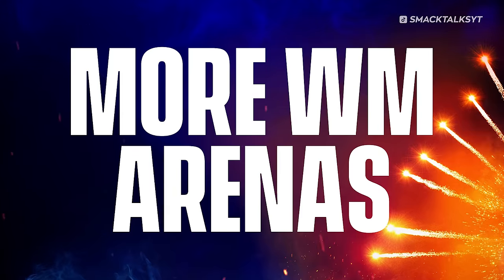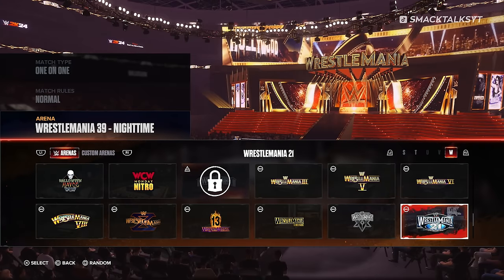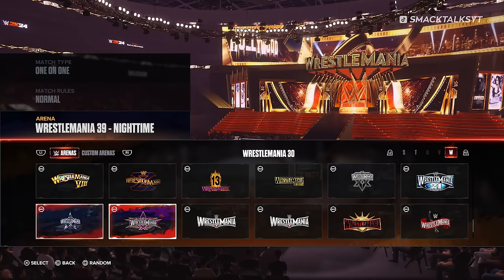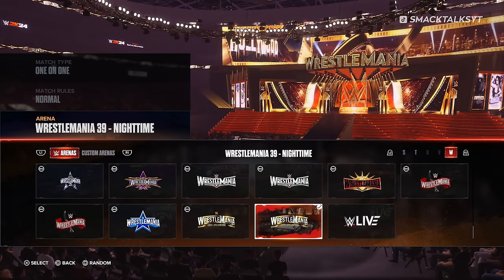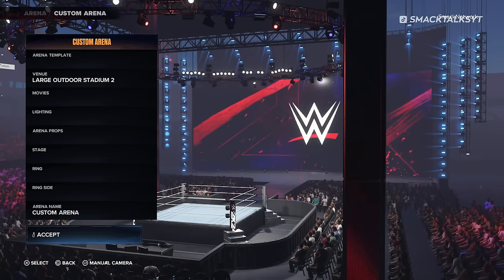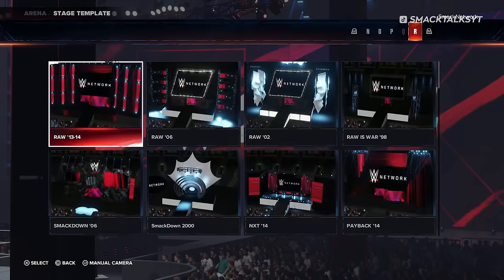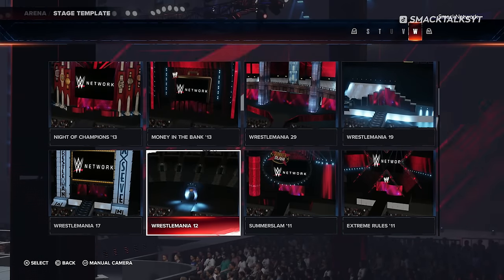Number 6: Even More WrestleMania Arenas. Thanks to the Showcase of the Immortals, 2K24 gives players 16 different WrestleMania arenas to compete in, with a selection from WrestleMania 3 to WrestleMania 39. Should you wish to expand that offering, heading into Create an Arena and checking out the stage templates will reveal three additional WrestleMania stages that are available.